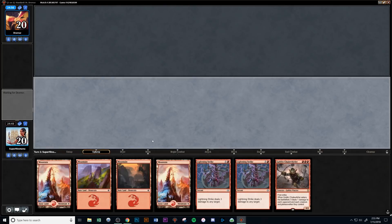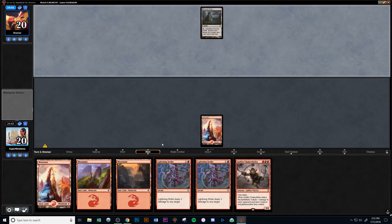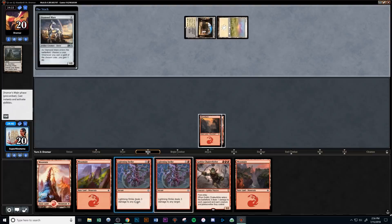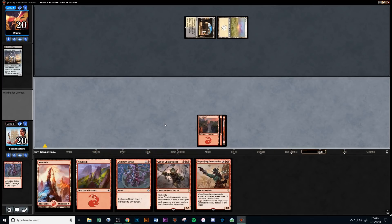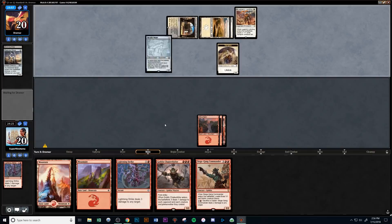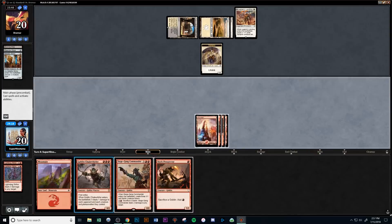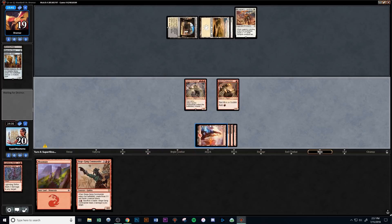We have a mana-heavy hand with 4 lands instead of 3, but we keep it because of the double Lightning Strike — good removal and good damage to the opponent's face. They play Evolving Wilds which tells us they have kind of a slow hand. We top deck a land, not exactly what we want, but we can still get good creatures on turn 3. They're on White-Black and go for the new Diamond Mare, which is awesome, but we kill that with a Lightning Strike. Then we play a land and pass, holding up maybe a Lightning Strike. We want to make sure Chain Whirler is super worth it by killing lots of creatures. This is basically a life gain token-based strategy — they have a Metallic Mimic and a 1/1 Life Linker.